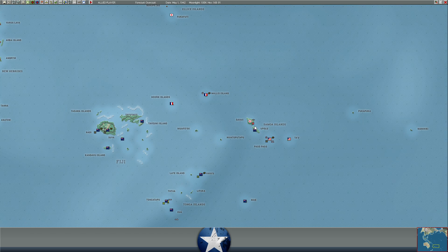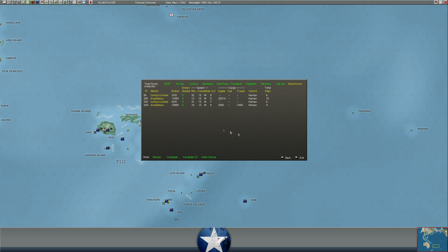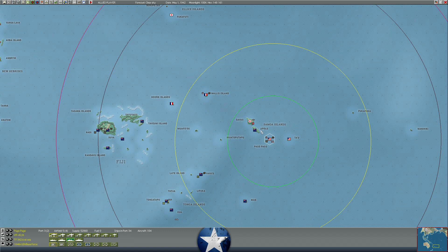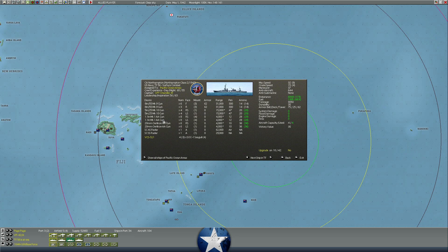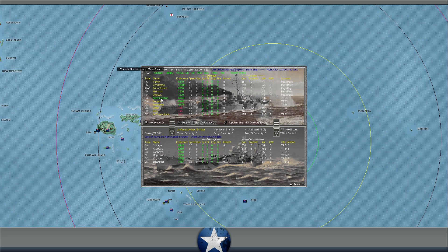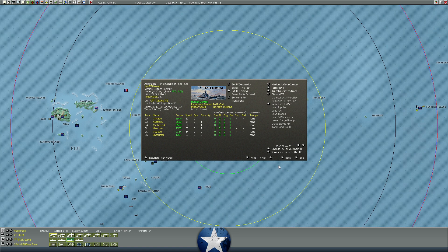At Savi, the enemy has about 2,400 troops on the island based on our intel. Our cruisers continue to bombard — they've replenished ammo because we have AKEs in port here as well. We have two surface task forces. The destroyers are a bit low on fuel but haven't used their op-points. We could transfer the cruisers from another task force or just continue shuttle-bombing with what we've got.